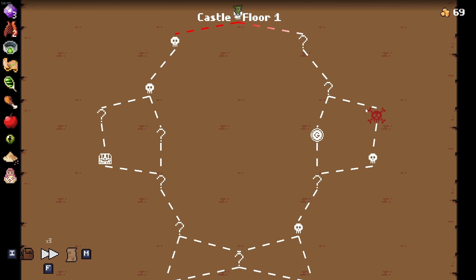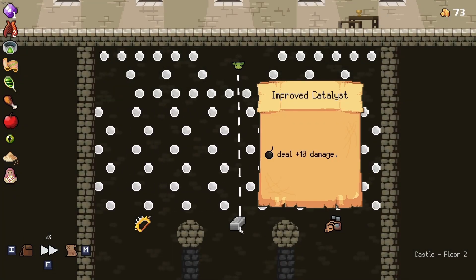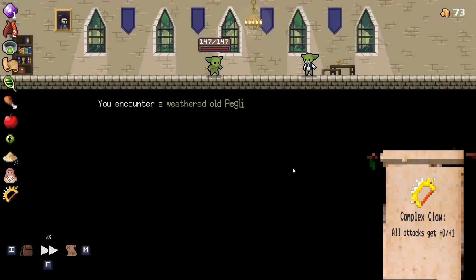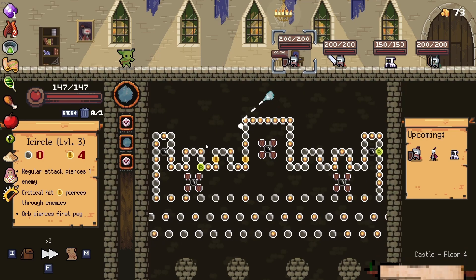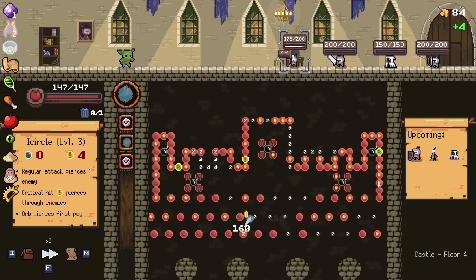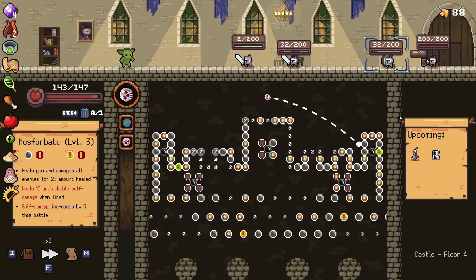I'm gonna go right because there's an elite fight and shops — a 50/50 chance of getting something I want, plus a couple of question marks in good spots. If I can, I'll go deep left and get this guy — Complex Claw, thank you, that's an extra item, which panned out perfectly. We're going right because we only have enough for one relic anyway, so I'll try my best to get as much as I can.